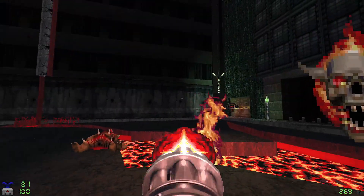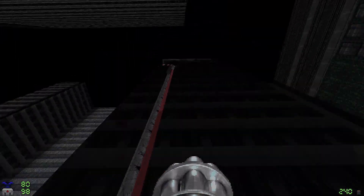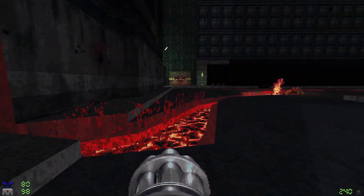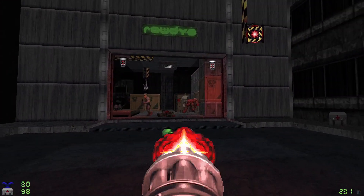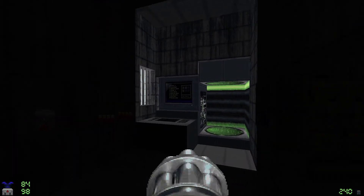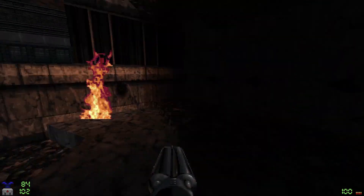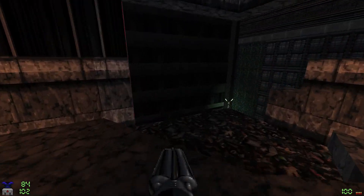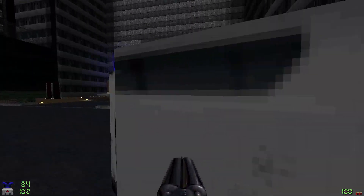I already saw a large office building in that direction - I'm sure that's where we'll go exploring next. This is just spewing out something toxic, something hot. Oh hello - it's opened up a little warehouse, a little secret here with a teleporter. Let's see where it goes... it goes back straight to the beginning. Okay. Yeah, this car is crushed too.